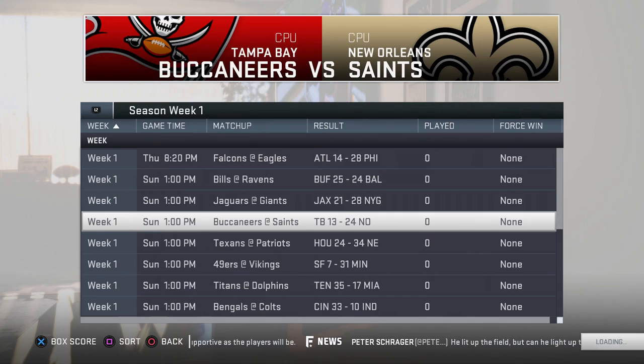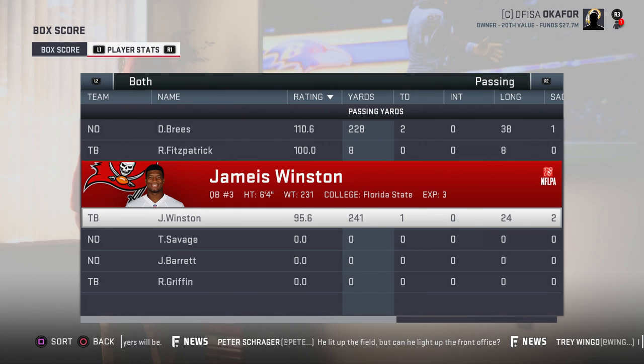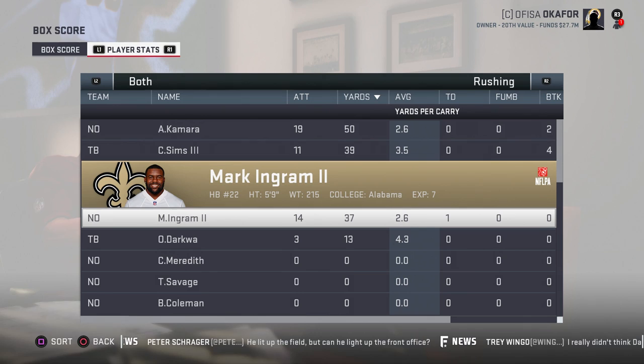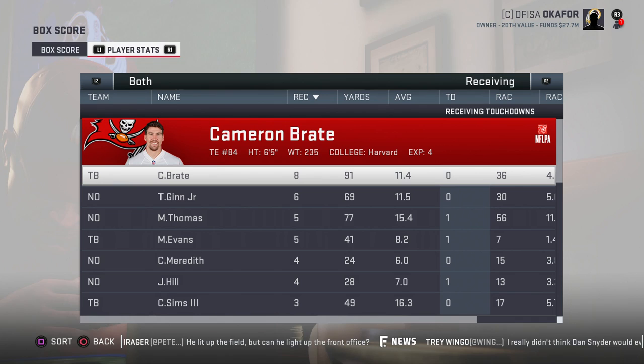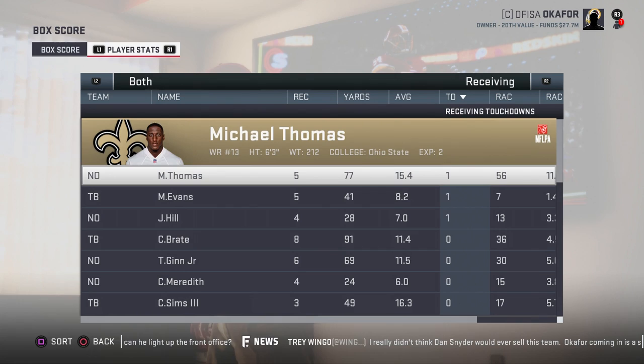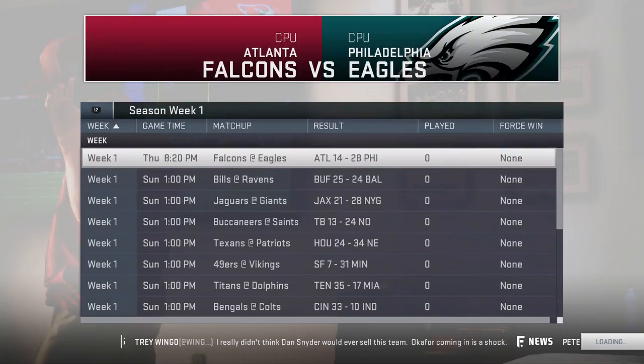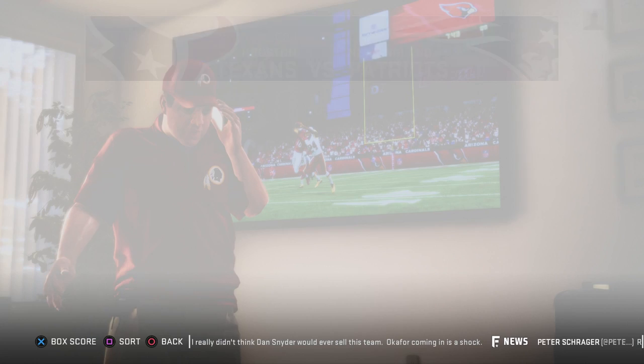Saints 24 to 13 over the Buccaneers in a division battle. Drew Brees: 228 yards, 2 touchdowns, 0 interceptions. Jameis Winston: 241 yards, 1 touchdown, 0 interceptions. Kamara with 50 yards on the ground, Ingram 37 yards and the sole rushing touchdown. Receiving: Cameron Brate 8 for 91, Ted Ginn Jr. 6 for 69, Michael Thomas 5 for 77 and a touchdown, Mike Evans 5 for 41 and a touchdown. Defensively, one and a half sacks by Alex Okafor, one by Lavonte David.